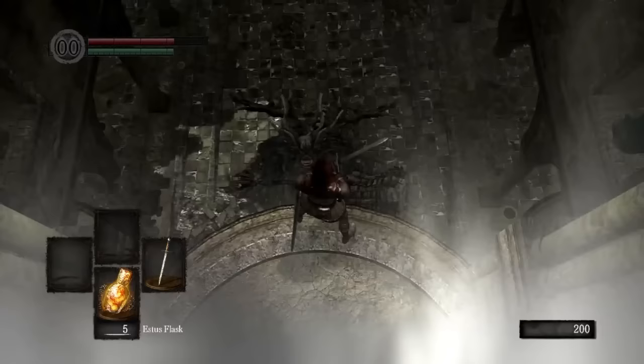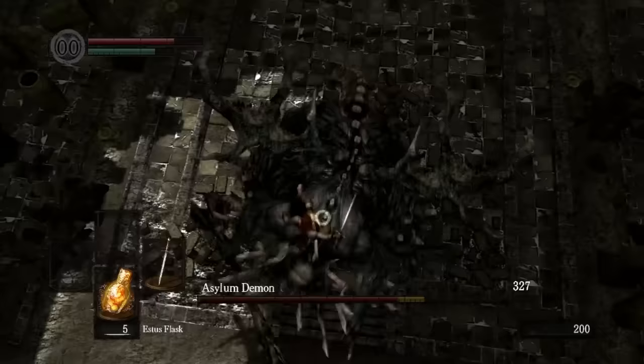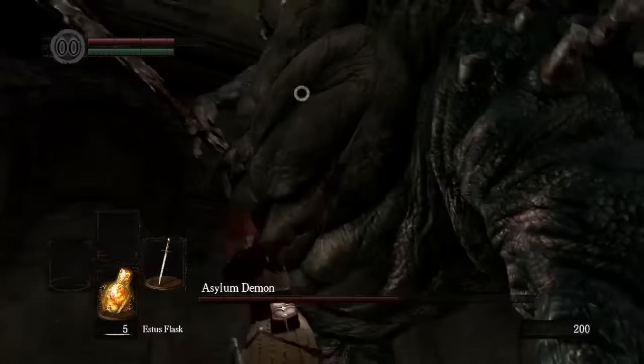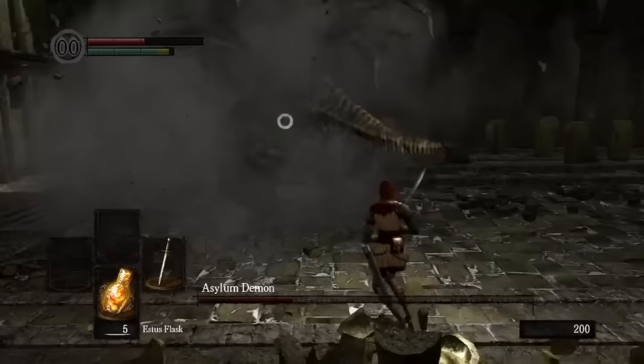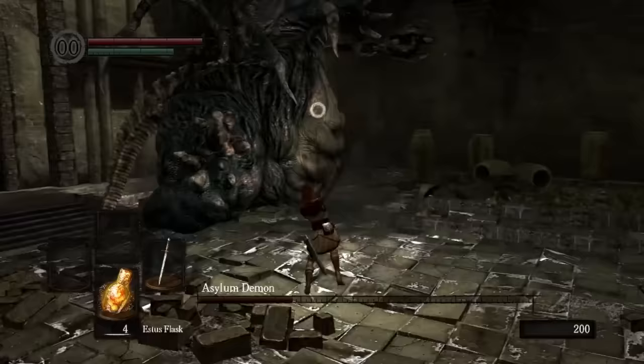But when you look down at it and its tiny little head, the demon feels much smaller, much more beatable. When you land a plunging attack, you shatter around half the health bar instantly — the Asylum Demon is brought down to the player's level. If you can do that in one hit, you just need to hit him a couple more times. All you need is a weapon, and the impossible becomes pretty simple.